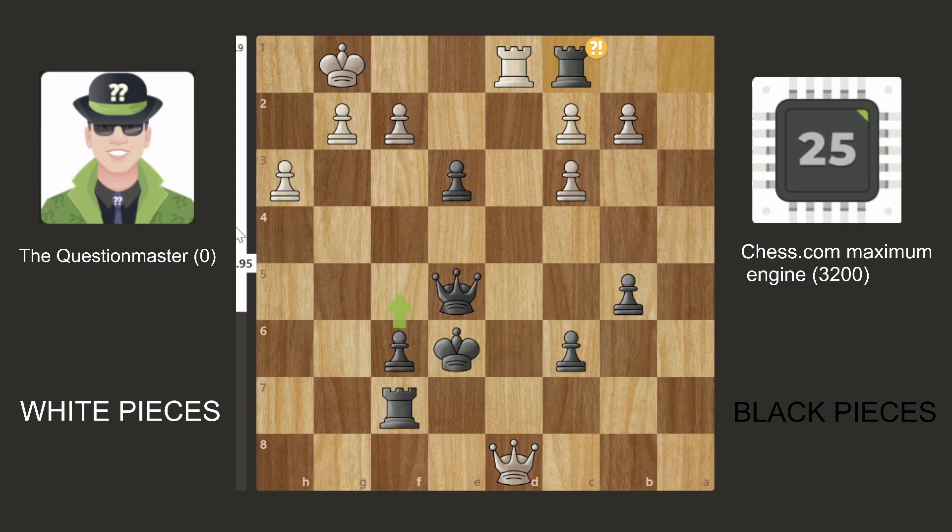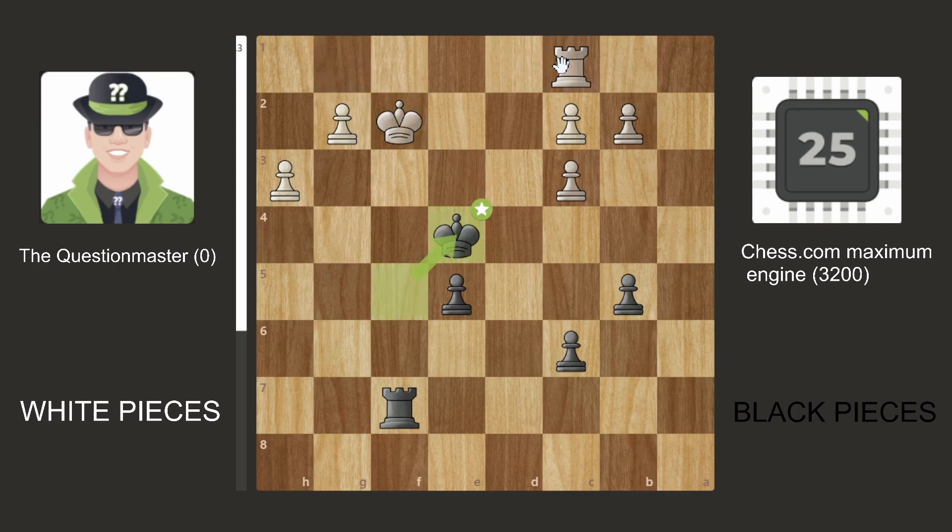Queen E8, King F8 — they can't just block because if we block, you might think the queen has to move and then we can take the rook, but they simply have checks here. If you move, take, check, King moves. The engine decides to trade the queens — takes, we take, and then we went here. The Question Master bot is simply up two pawns in an endgame and should be completely winning, as you can see on the evaluation: plus 1.34.